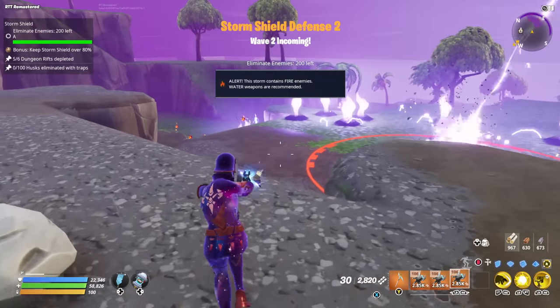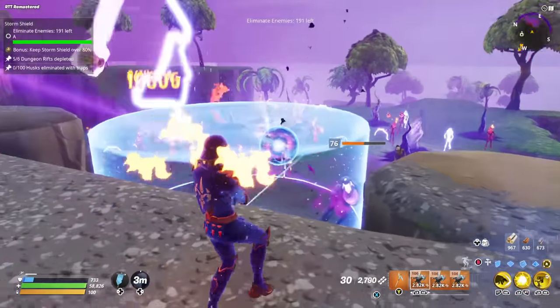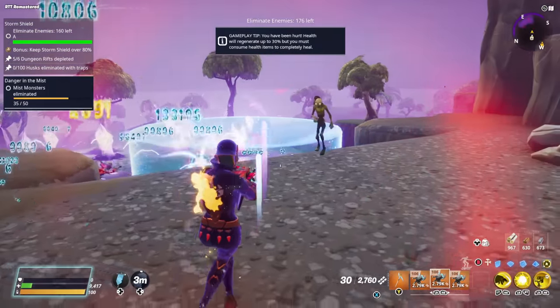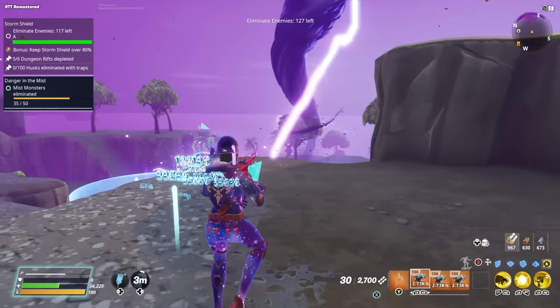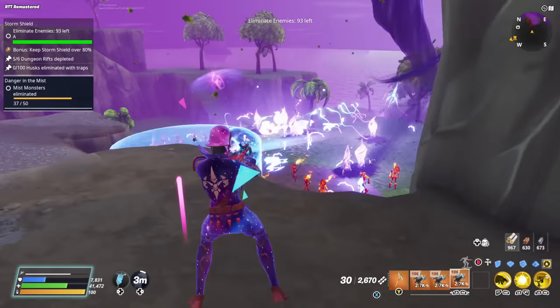Alright, it's an elimination wave — 200 kills needed. Going for it! Slow field deployed. Oh wow, I'm taking a lot more damage than I anticipated. Let's get some high ground, sit back, and throw some shots in.